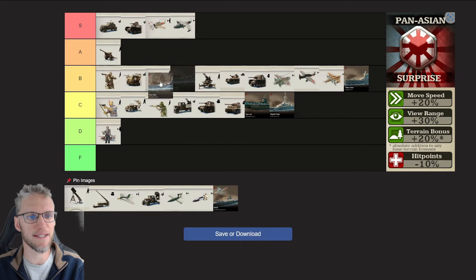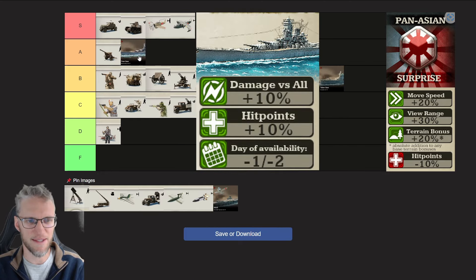Battleships are absolutely the Arabian racehorse of Pan-Asian. They deal 10% additional damage versus all units and have 10% additional hit points, which negates their Doctrine nerf. Their research also becomes available sooner. This makes Pan-Asian Battleships absolutely rock stars — they only need to be careful against Axis Battleships, as Axis Battleships deal 5% more damage and have 15% more HP. But as Pan-Asian Battleships are faster with a larger view range, you cannot get ambushed, and if you're at a disadvantage you can just sail away.